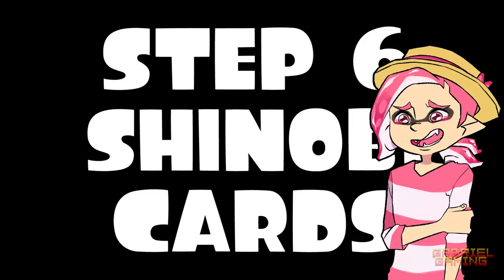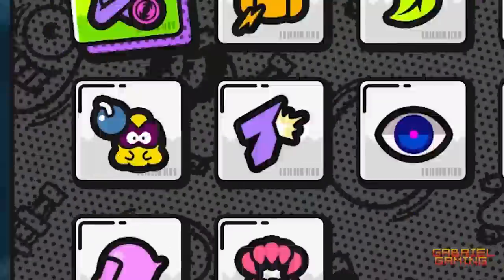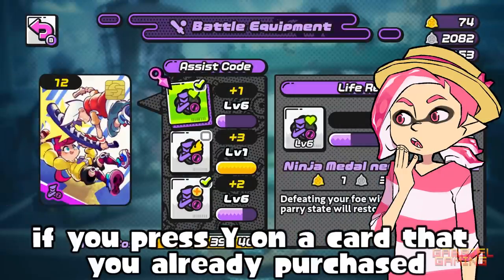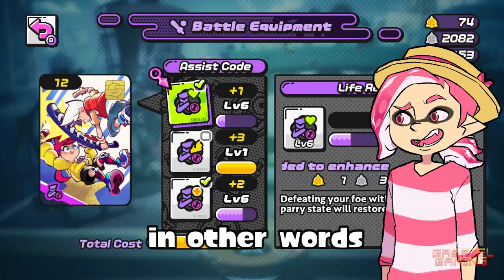Step six: Shinobi cards. Wait, didn't I say there were five easy steps? In your battle equipment tab there is a section called Shinobi Cards. Simply put, they make you stronger. If you press Y on a card that you already purchased, you can level up abilities on that card. For example, the S-Burst card can heal you if you get a KO from a parry state.